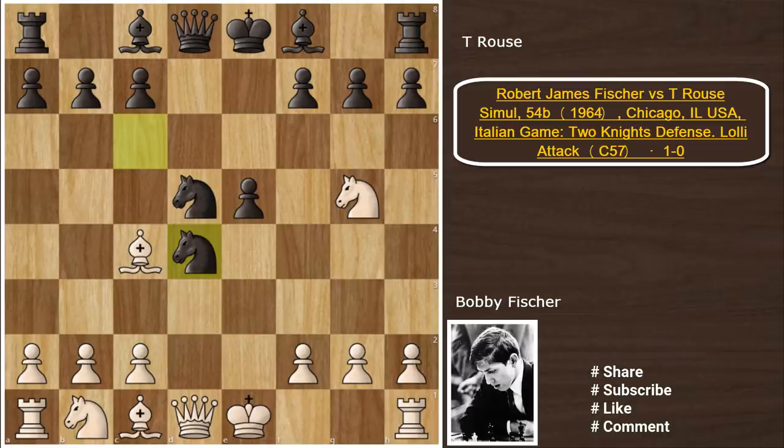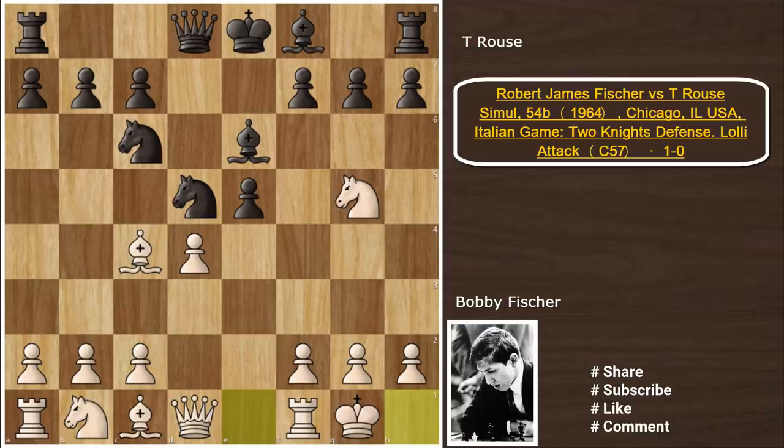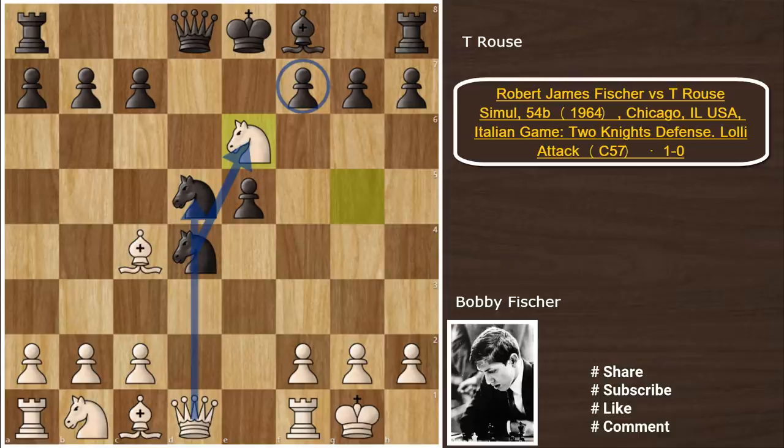First, Nxd4 — but now c3 and black has difficulty defending both knights, so Nxd4 is not playable. Say exd4, which was played in the game, and we'll analyze that shortly. And Be6 is relatively the best option for black, where white can castle, and if now Nxd4, then Nxe6 forcing fxe6. Nxe6 leads to Qxd5 or Bxd5 and white wins a piece. After fxe6, white piles up against those two pawns on the open file — so white has a clear positional plus.